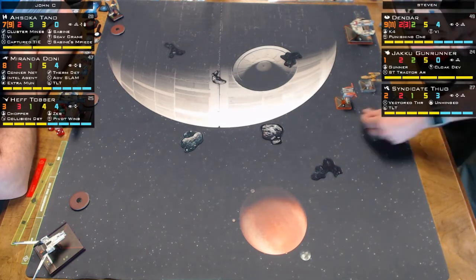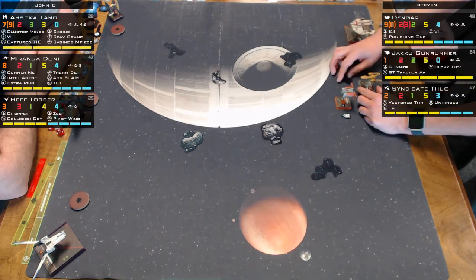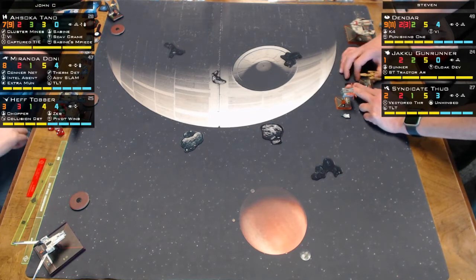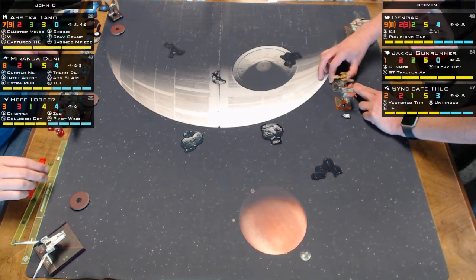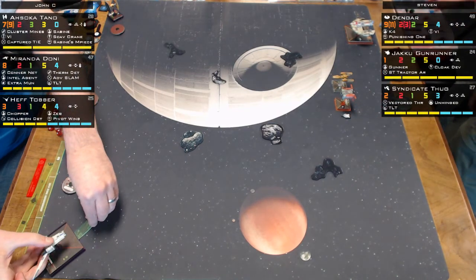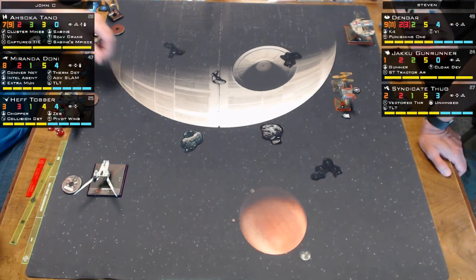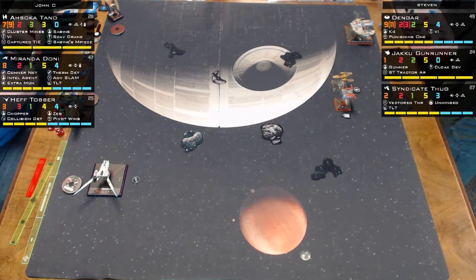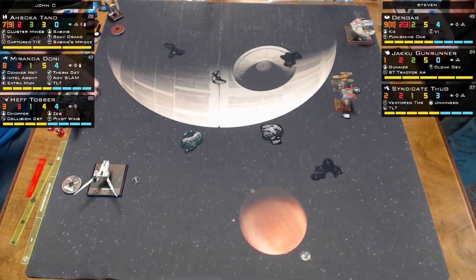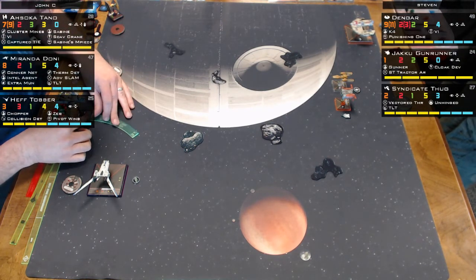Veterans Instinct gives Dengar two extra points, bringing him to pilot skill 11, which is crazy quick. Then K4 Security Droid says if you execute a green maneuver you get a target lock, which is pretty powerful. Punishing One adds one attack die, so you can see he's got three instead of two. It's the most expensive upgrade card in the game — 12 points — but it's absolutely worth it.